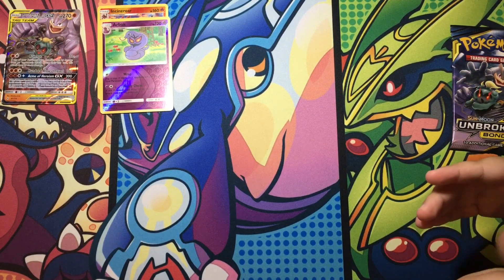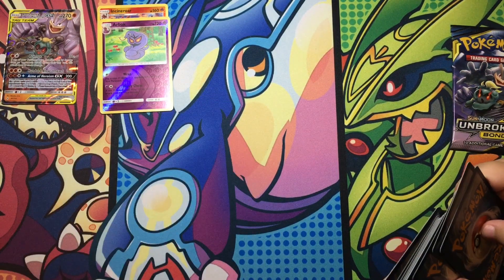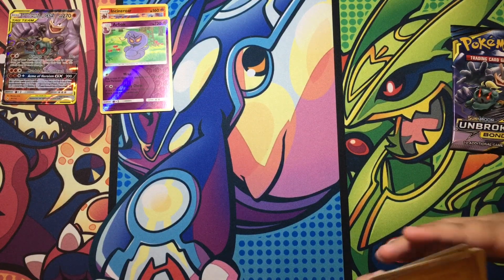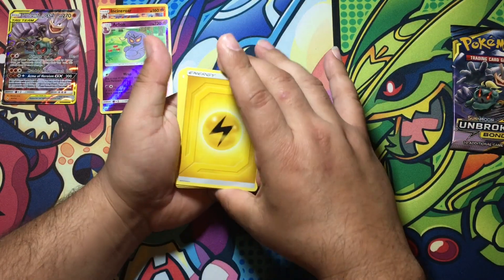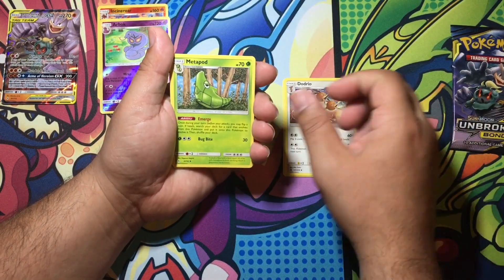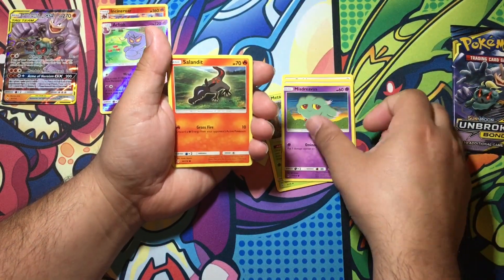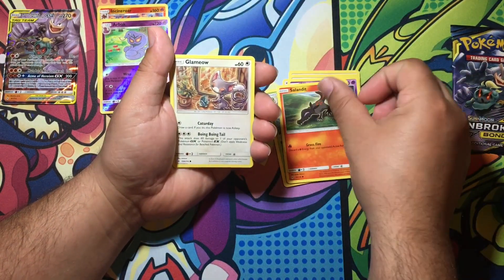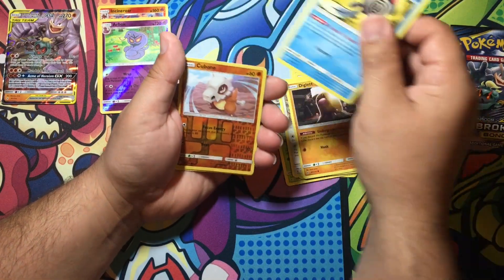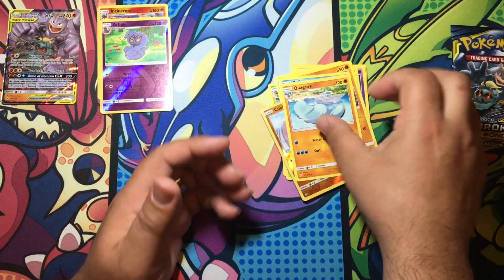And a code card. Electric Energy, Dodrio, Metapod, Ferroseed, Misdreavus, Salandit, Glameow, Diglett, Poliwag — a reverse Cubone, and the rare is Quagsire. Okay.